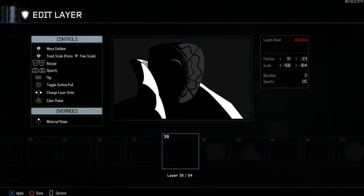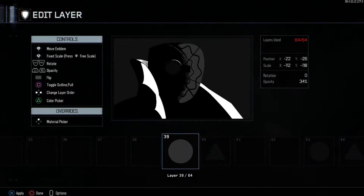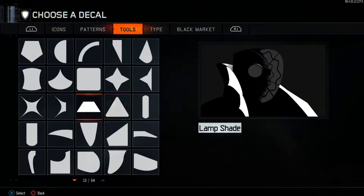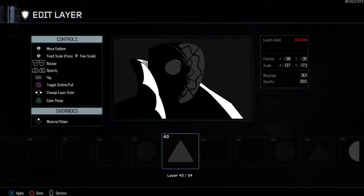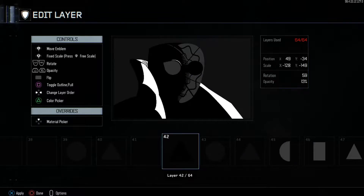Then grab a square and put it right in the middle here. Then grab a circle and turn it the same gray as we used for the face — put that in. Then grab Pyramid — it's the rounded triangle, not the actual triangle itself — and kind of put it on the back of the eye. Then do the same thing on this side but this time turn it black, and add a triangle as well.